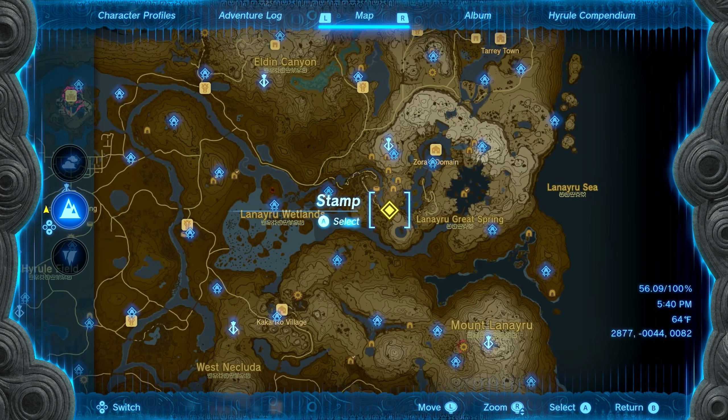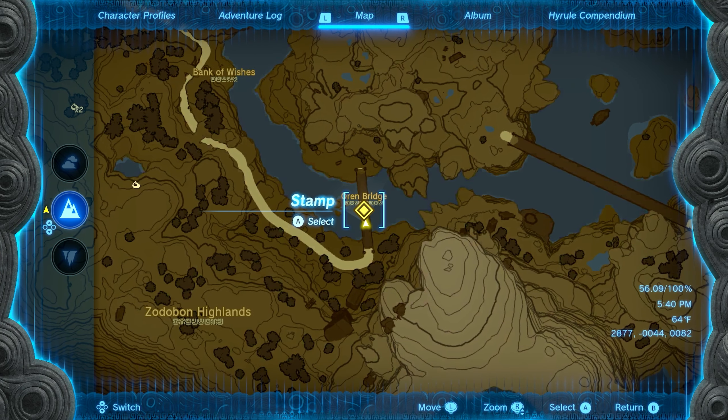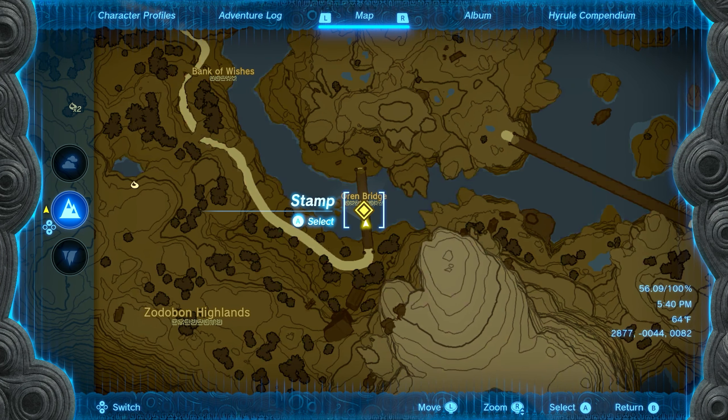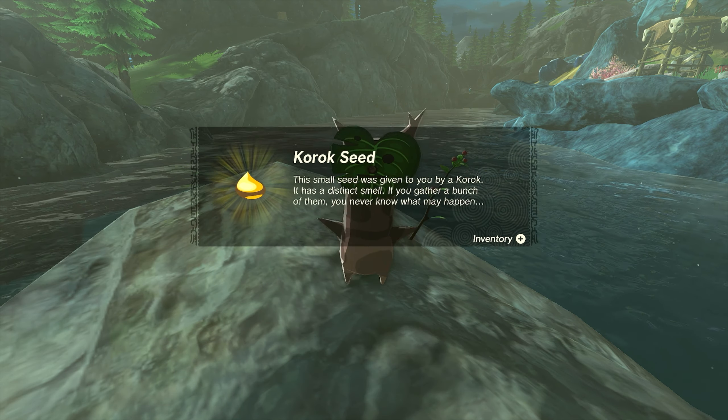Number eleven is going to be found southeast of the Bank of Wishes on the Oren Bridge. Once you make it here, look off in the water — there's going to be a bunch of rocks. Jump across to those rocks and lift the small one on the top. Once you do, you'll get Korok seed number eleven.